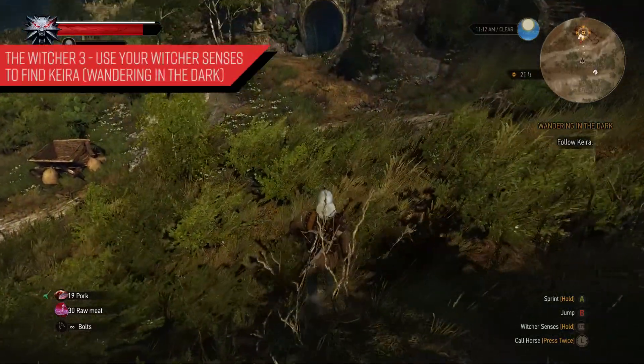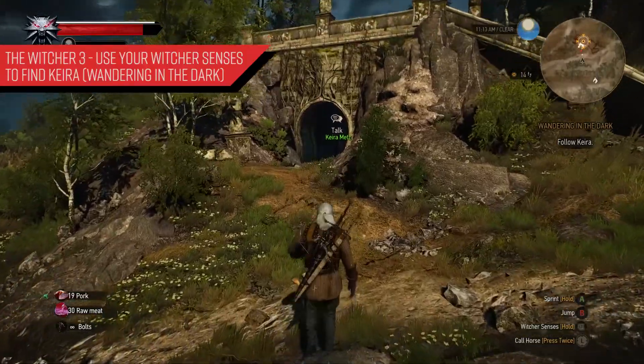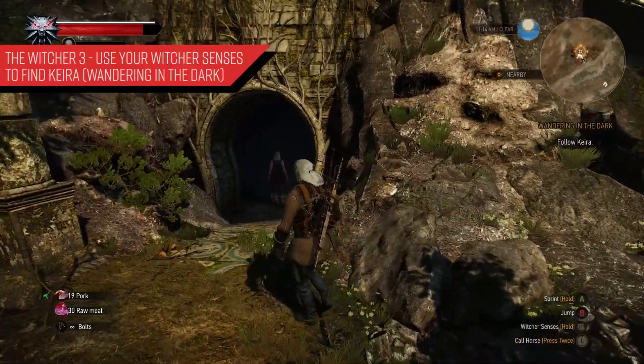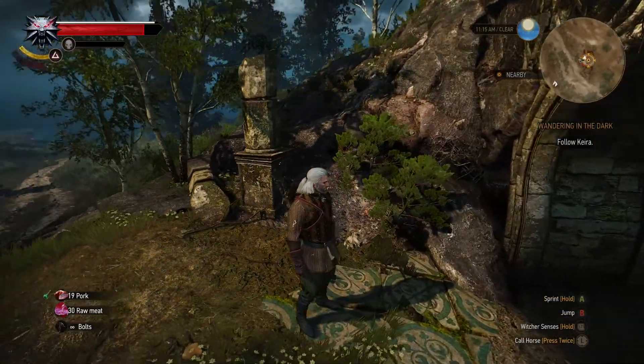What's going on everyone. In today's video for The Witcher 3, I'm going to give you a few tips for the quest 'Wandering in the Dark,' in which we need to use your Witcher senses to find Keira. So with that, let's get started. At this particular point, you will follow Keira down below into the caves.